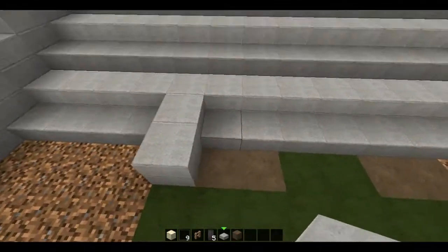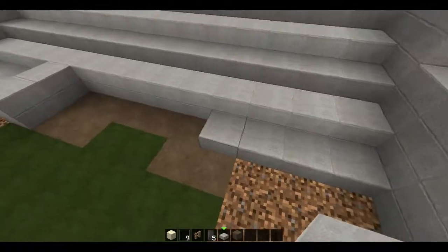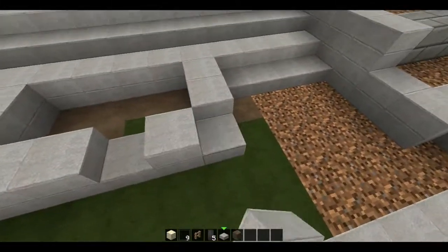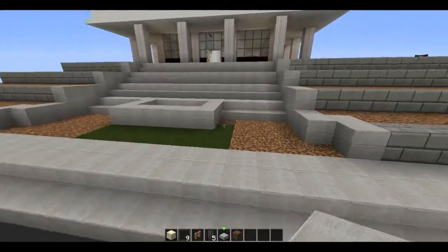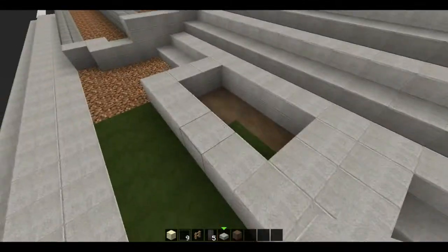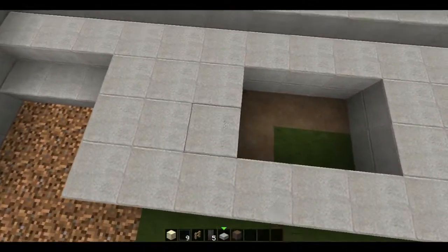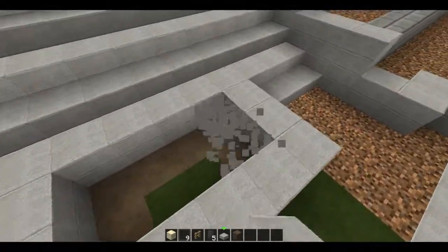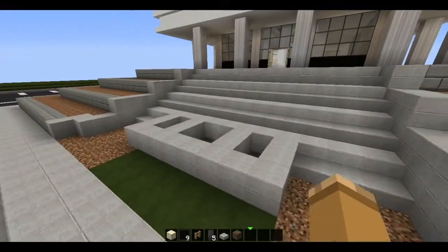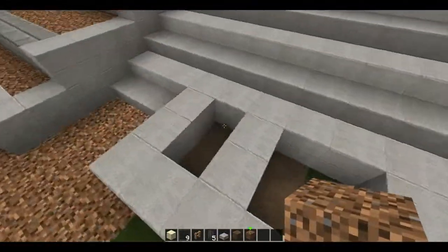I think I'm gonna make kind of a raised thing in the middle — maybe like a fountain or a little pool of water. Let's bring it out by one more. We'll put some flowers on either side and some water in the middle. I think that works pretty well.